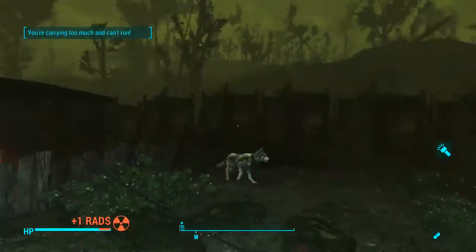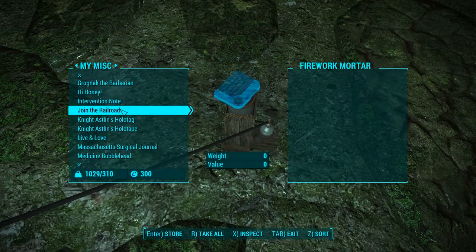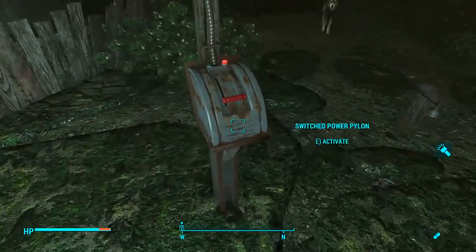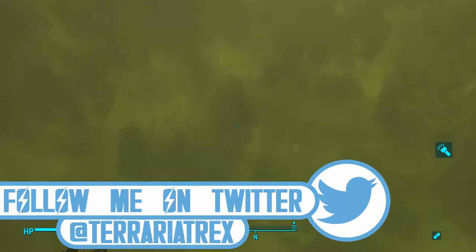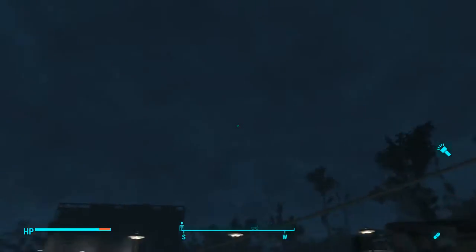I don't like creating rad storms. So, I'm going to transfer up the rain firework and we'll see how this does. If it fires, this one has a clear light vortex, and we get a dark sky and a rain storm.